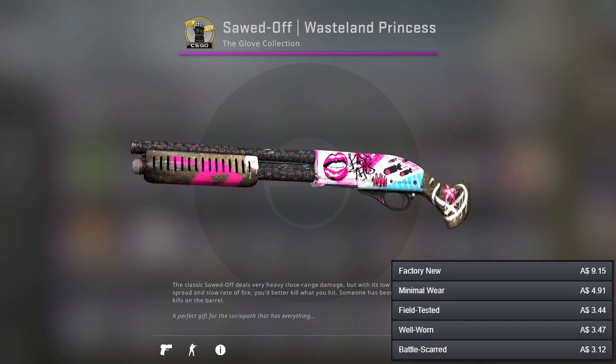For the Sawed-Off this is a different one because this is the only skin for the Sawed-Off with any white on it pretty much, where the main colour is somewhat white. So there's only really one option here and it's the Wasteland Princess, which is a nice skin at least.